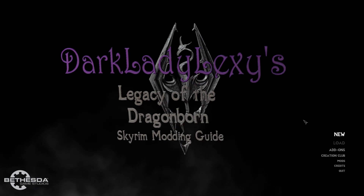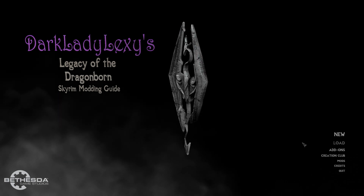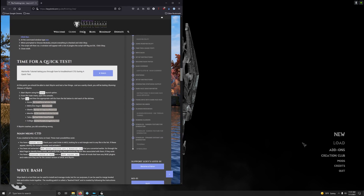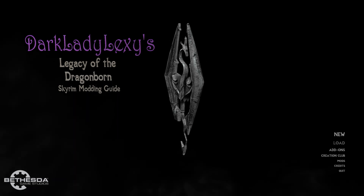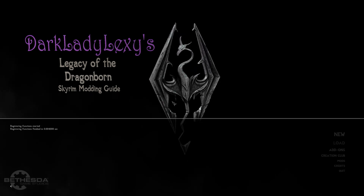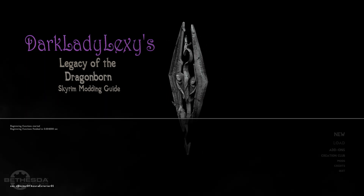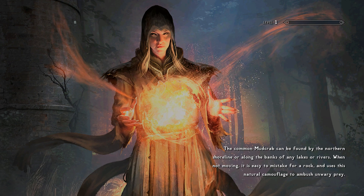Dark Lady Lexi's Legacy of the Dragonborn! After the game fully loads into the main menu, tab back to Lexi's guide in your browser. The first place we're going to test is Azura — copy the location code. From the main menu press the tilde key (next to the number 1 key, just below Escape), type 'coc' then Ctrl+V. Make sure no stray 'V' is pasted in, then press Enter.